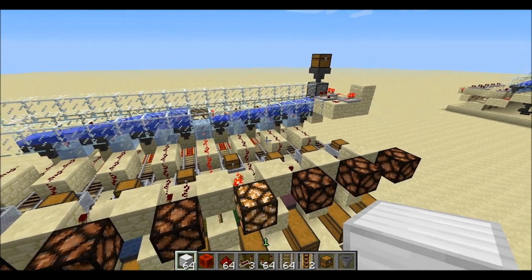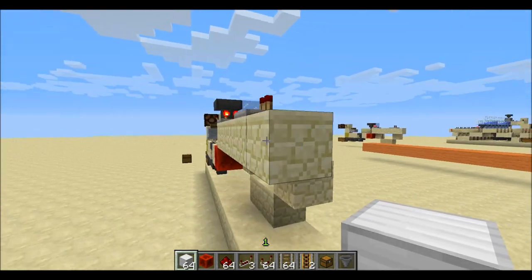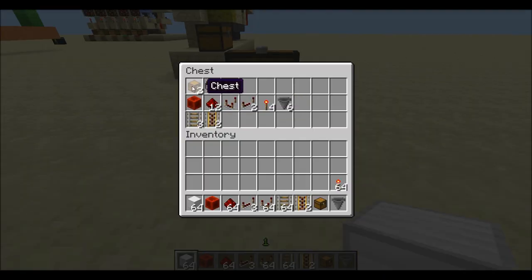Now let's get to the tutorial. So, once again, you will need a 13 by 2 wide by 4 tall area to build one section that sorts one type of item. To build one section, you will need two chests, one minecart with chest, one block of ice or any other block — ice just makes your items get sorted faster — one block of redstone, 12 pieces of redstone, one redstone comparator, two repeaters, four torches, six hoppers, three rails, and two powered rails.